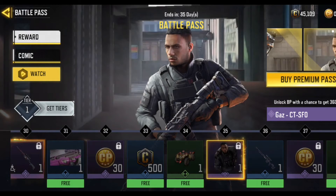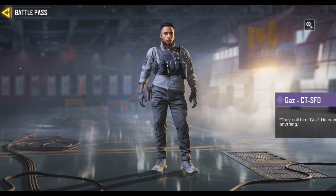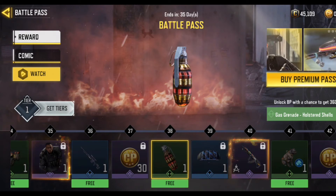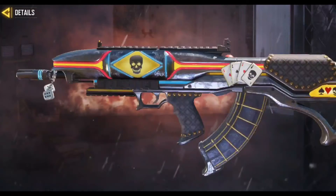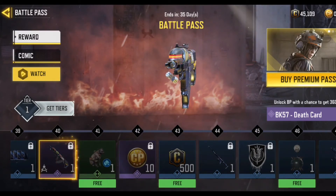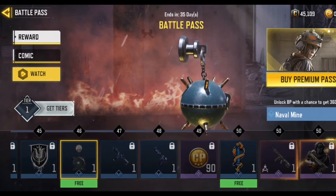Another skin here guys — CTSFO. They call him, but he never said anything. It's better than the last one, the skinny Charlie by the way. Look at this BK57 — should be beautiful guys, look at this, so nice. And a free charm.